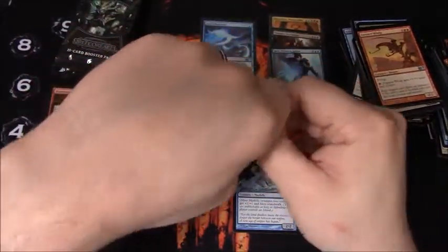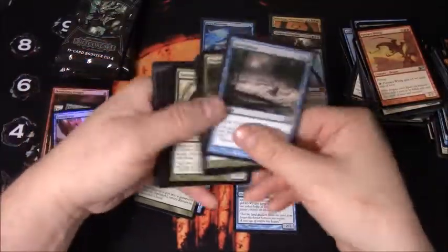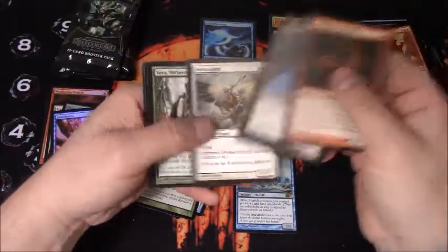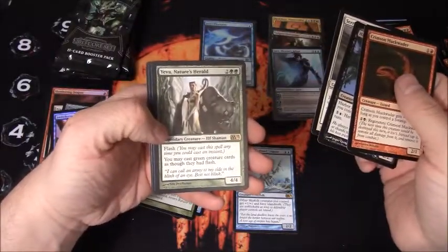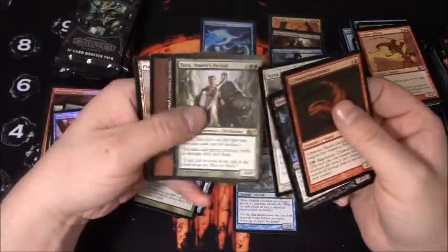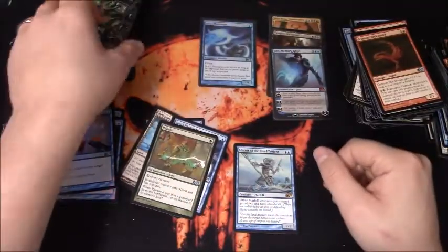Pulled some cool Mythics. I'm always happy when I pull Planeswalkers, but I haven't pulled my favorite one - that being Garruk. Yeva, Nature's Herald - I think I ran this in a green deck a couple years ago, back when this set came out.